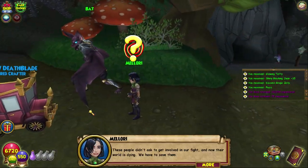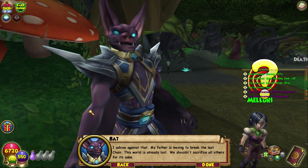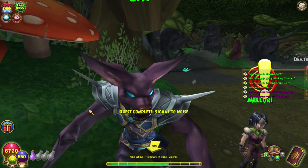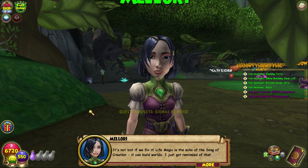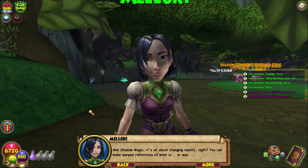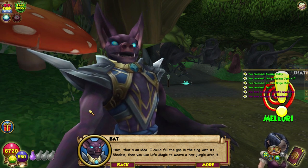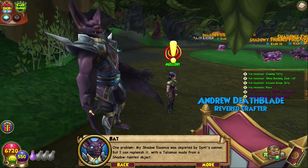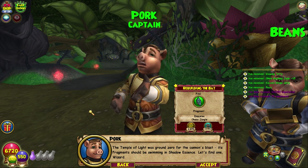These people didn't ask to get involved in our fight and now their world is dying - we have to save them. Life magic is the echo of the song of creation - it can build worlds. Shadow magic is all about changing reality, you can make warp reflections of what is or was. I could fill the gap in the ring with shadow, then use life magic to weave a new jungle over it. I can replenish my shadow essence with a talisman made from a shadow-tainted object. The temple of light was ground zero for the cannon's blast - its fragments should be swimming in shadow essence.